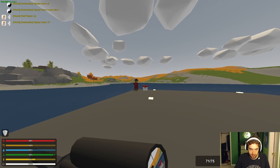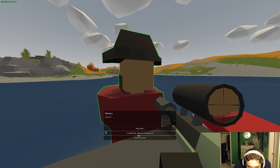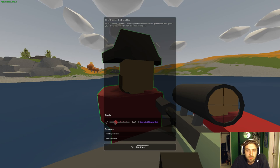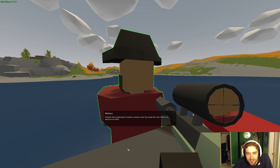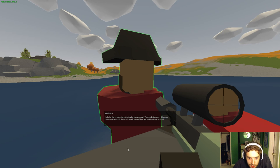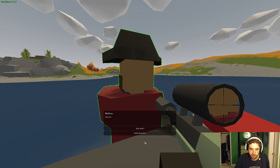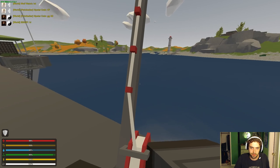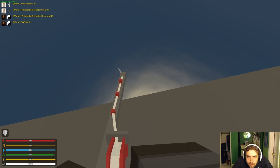Alright guys, so we're going to complete this quest right here. Got the fishing rod, let's go talk to the sailor dude. What's up man? I crafted it. He's giving me the blueprint. Hey, that squid doesn't stand a chance now — you made the rod, I think you deserve to catch it. Let me know if you do, I've got just the thing to display it. Wait, so now I'm supposed to catch it? I'm not sure if it's actually possible to catch it — I think it's pretty rare if you do. I don't know if it's actually an item or not.